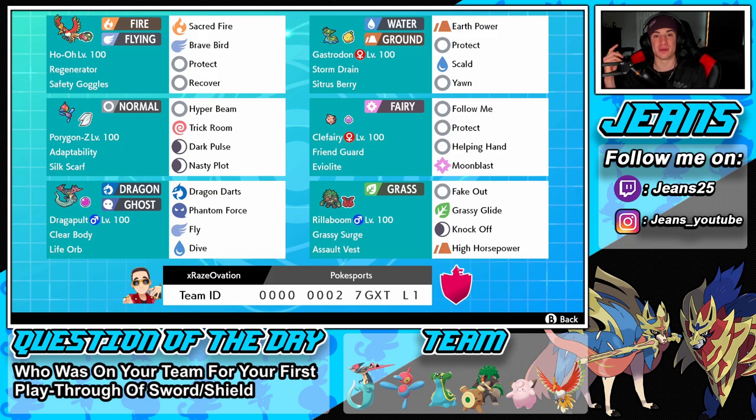Starting off with the team: top left corner we have Ho-Oh, our restricted mon with Regenerator ability, Safety Goggles as the item, and a moveset of Sacred Fire, Brave Bird, Protect, and Recover. I'm liking this moveset — it's straightforward with two STAB moves, plus Protect and Recover to get some more HP back.